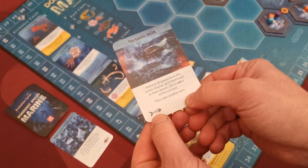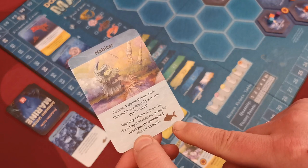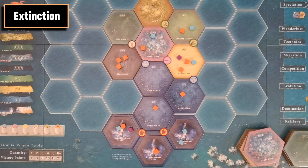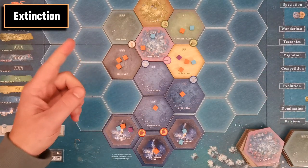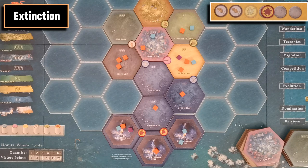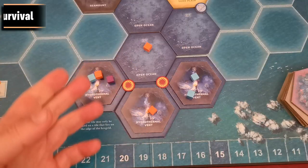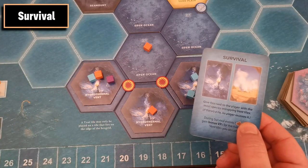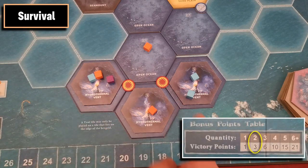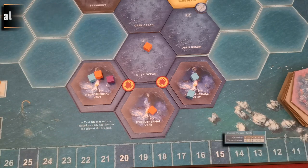If the new card depicts the extinction symbol, an extinction event takes place immediately. If it has the survival symbol, a survival event takes place. When an extinction event takes place, all endangered species on earth are eliminated. Species are endangered when there is not even a single element on the tile they occupy that is also in their needs. When a survival event takes place, if a player has the survival card they gain bonus victory points for the number of vent tiles they occupy.